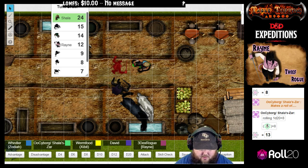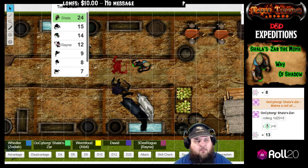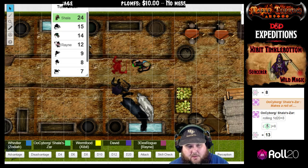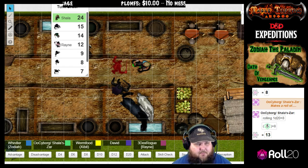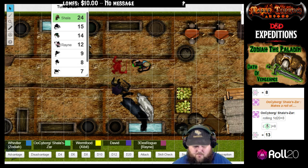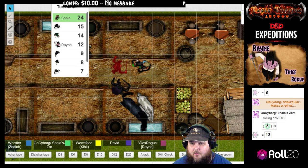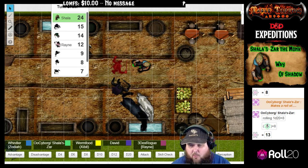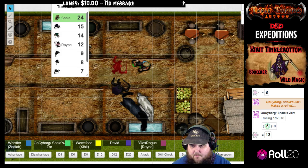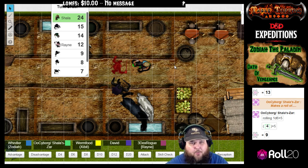A 13 versus armor class is a hit. Plus eight — proficiency plus dexterity, six plus two. That's right, you have a 20 — you rolled an 18 and then your racial bonus. That's the benefit of rolling. All right, go ahead and roll your damage on the weakened status one. You hit this guy and basically drive your weapon through his throat, and he falls down dead.